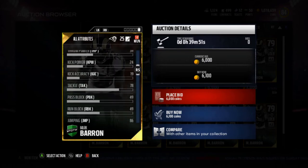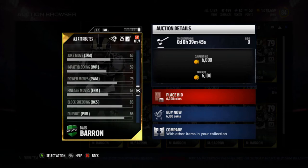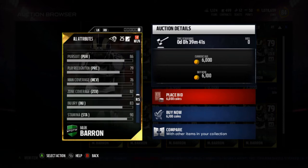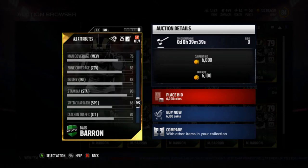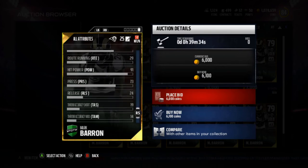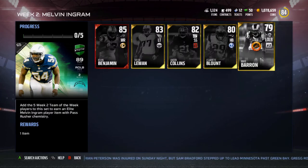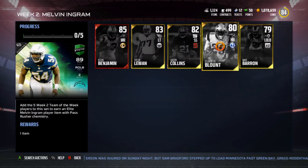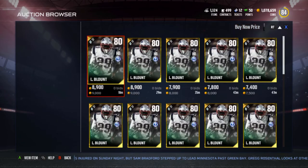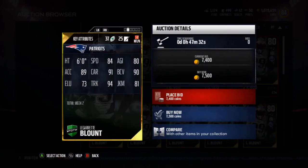Catching is not very good, but man and zone are pretty good for a linebacker. Stamina is not bad and hit power is solid. Not a bad card all in all — I might actually pick it up and give it a go since I run a 4-3 chemistry.